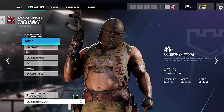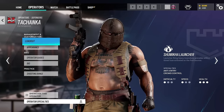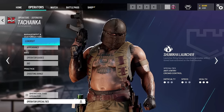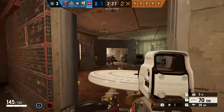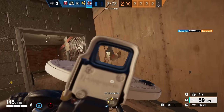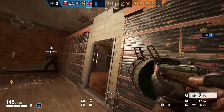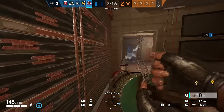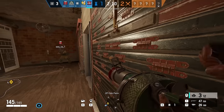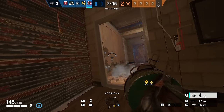Next up we have Thorn — or the Chanka, who got a complete rework. The Chanka is a 1 speed 3 armor defender whose special gadget is the Shumikha launcher. This is a gun which shoots flame pellets that bounce off objects and walls, leading to some interesting setups. Once it lands, it creates fire in an area, meaning anyone including your teammates who stands in it will be damaged. The flames kill quite fast, so don't stand in them, and it is very good at slowing down pushes. If attackers are pushing a doorway and you shoot a few of these at the doorway, they'll have to wait for that fire to extinguish.